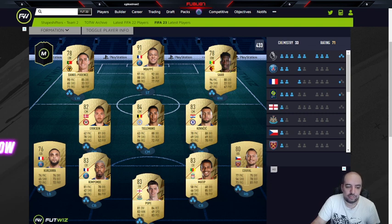Two chemistry is received if there are four players from the same club, five players from the same nation or region, or five players from the same league. So let's say if you get Eriksen, Tillman, Kovacic, Matip, and Kufal, you will have two chemistry.